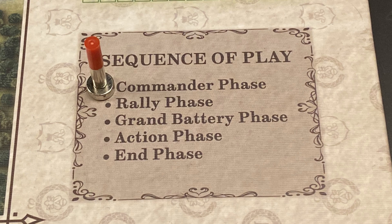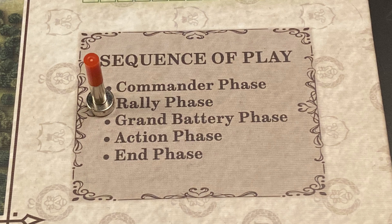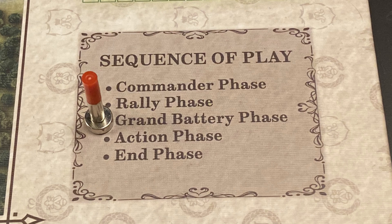In the commander phase, beginning in turn two, the French player determines if Napoleon is active or inactive for that turn. During this phase, all other commanders and all leaders automatically flip to their fresh sides. Next is the rally phase, starting in turn two. In this phase, each fresh leader may rally up to two units belonging to his formation; however, if a leader rallies any units, he becomes spent.